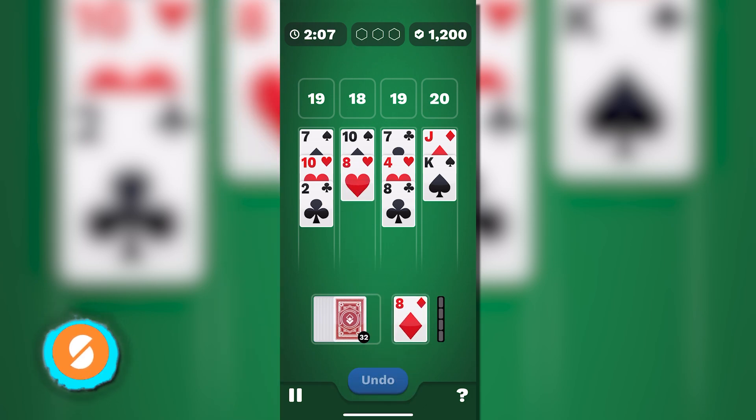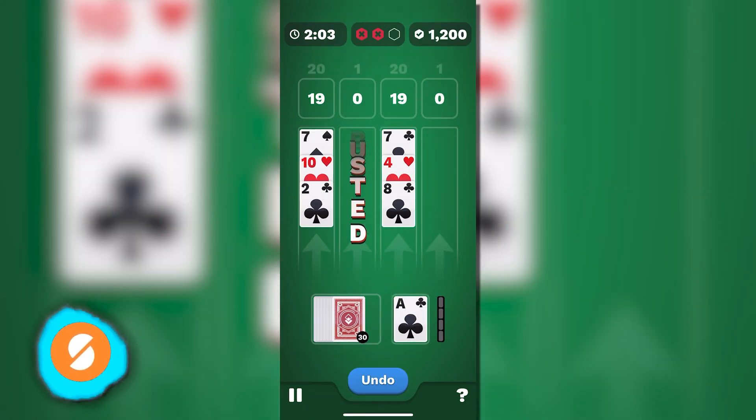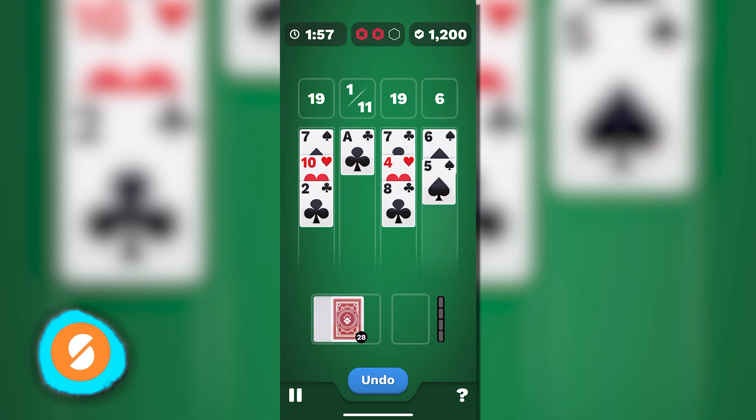In 21 Blitz, players aim to stack cards while avoiding a bust, which occurs when the card values exceed 21.